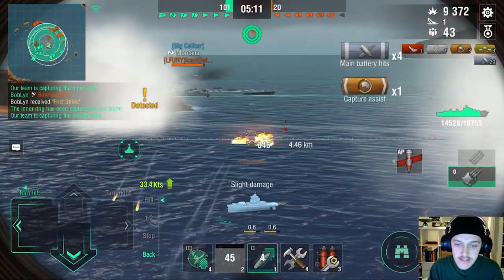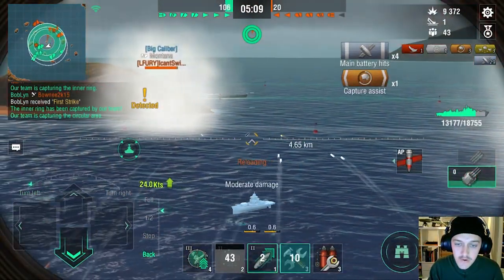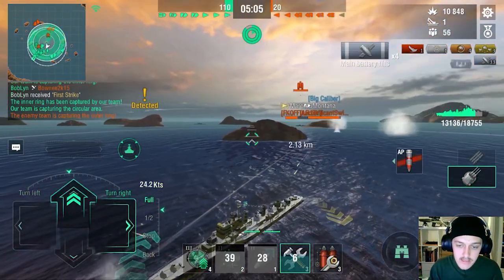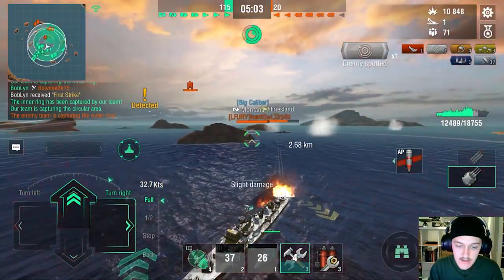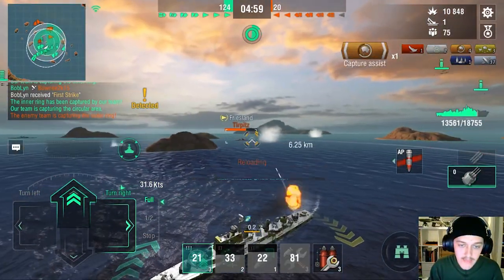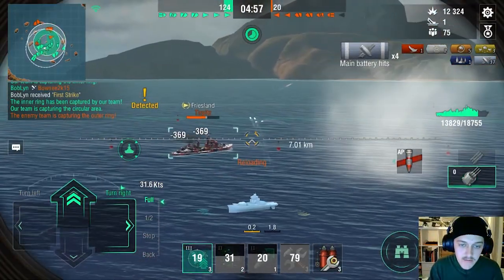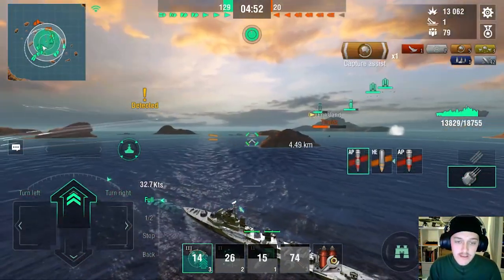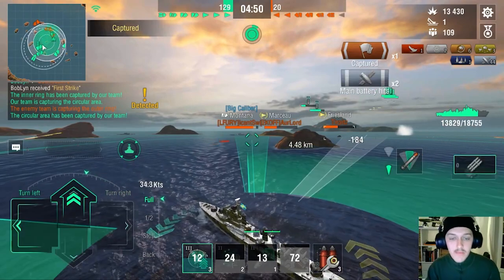Now we've got a Friesland, and Friesland can be pretty annoying. You see, I'm just turning away - turning away. He's missing, he's missing. Aircraft incoming, they're not going for me - I'm a Holland. He swapped targets. He didn't want to shoot at me - I'm not an attractive target. It's all about being as annoying as possible in the ship you're playing. Because if you're playing to annoy the enemy team and waste their time, you're helping your team win. We have all the caps now and this team is pretty much done.